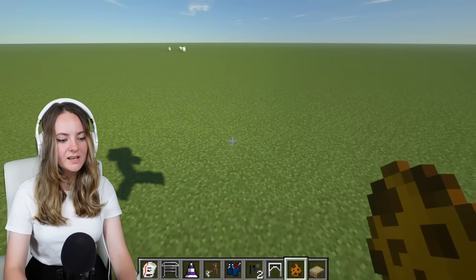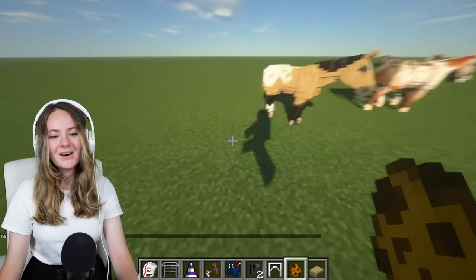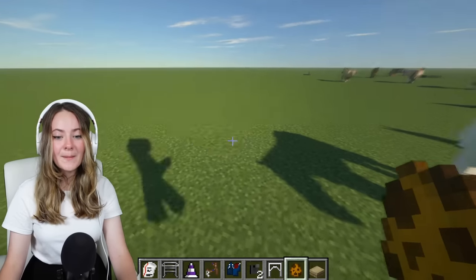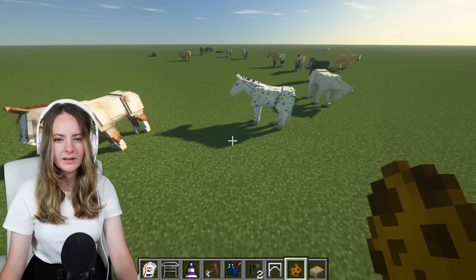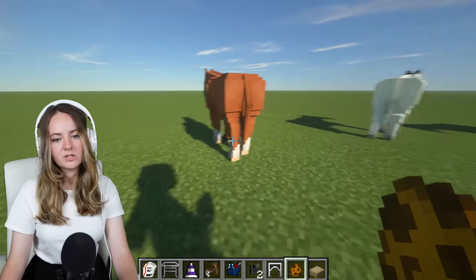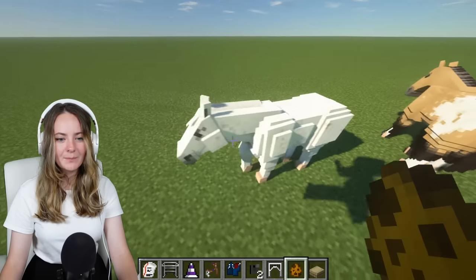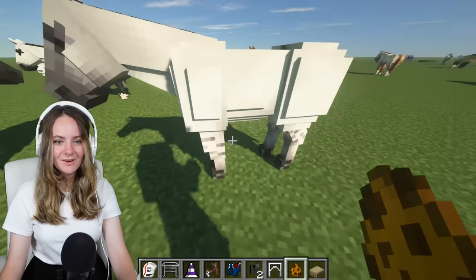I'm gonna spawn a couple more horses so you can see the different coats. Oh, the red roan! Appaloosa, Palomino - they did such good justice to the Palomino. Dapple grey - it looks like Joey! There's a Cremelo and a Leopard Appaloosa. And of course the chestnut - it looks like Ginger from Black Beauty. The animations are just to die for. I have a horse that looks like that in Star Stable!